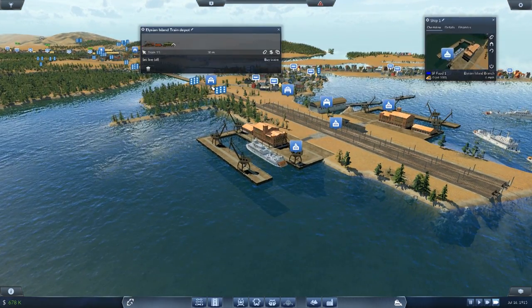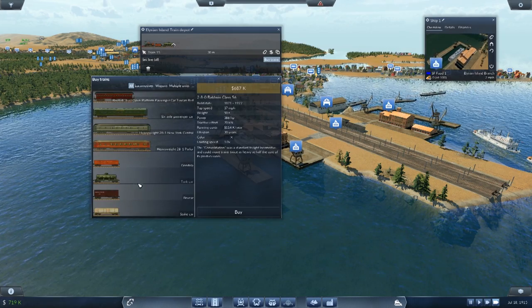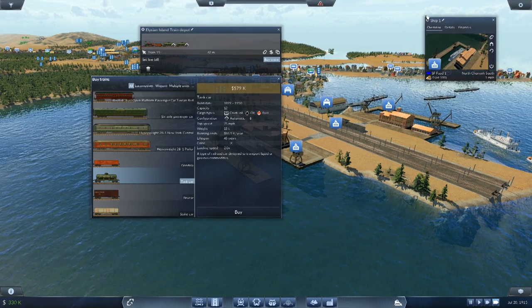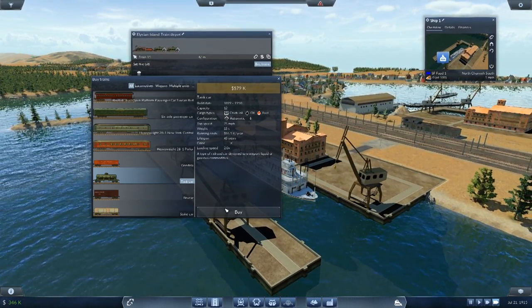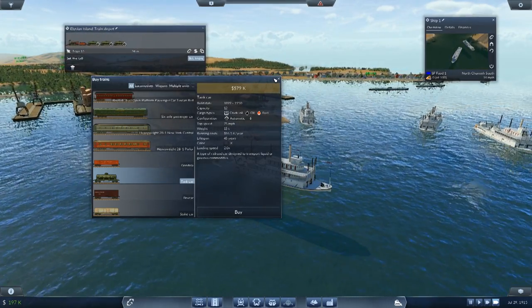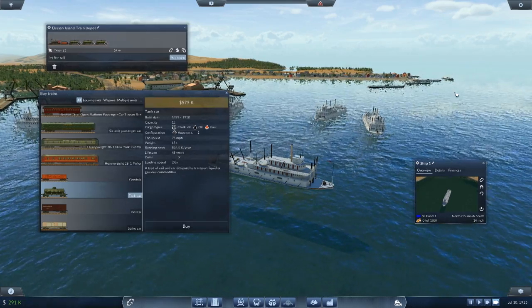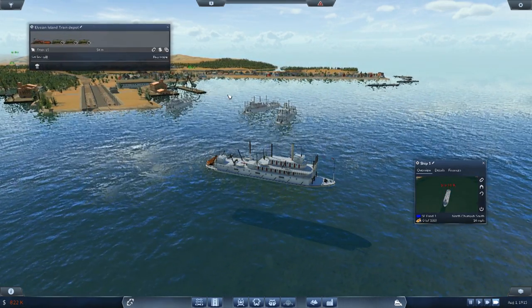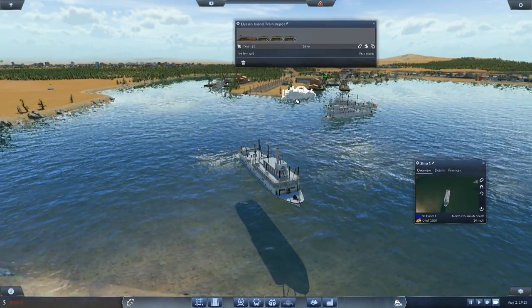Let's see if we can buy another tank car — they must be more expensive than I realized. Tank car costs 500 — that's fine. I'm going to keep this open and every time we get 500 I'm going to buy one. Look at all the boats — oh my god, that's awesome! All the boats lined up — that is so cool!